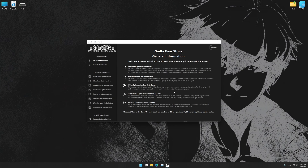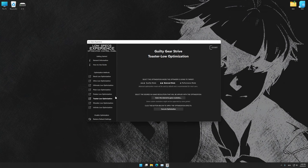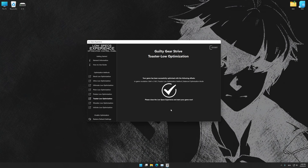When the optimization control panel loads, simply select the optimization presets and the resolution you would like to render your game at. This is something you will need to experiment on your own in order to see what works for your system the best. Once you decide which optimization presets and resolution you are going to use, press the Execute Optimization button, and then start your game.